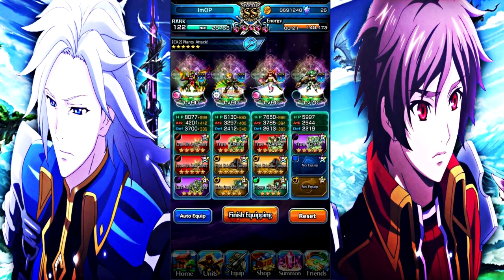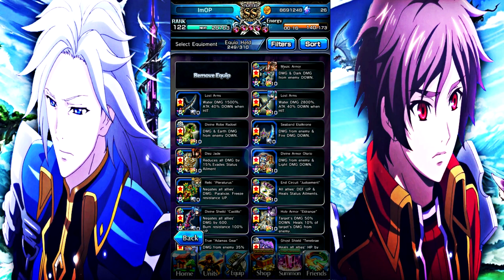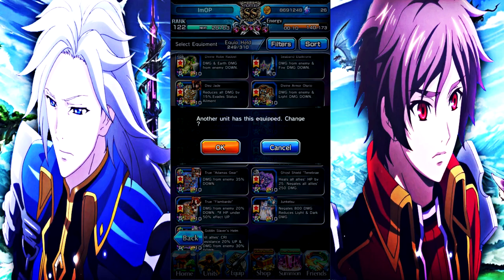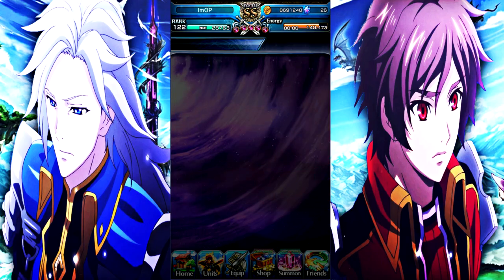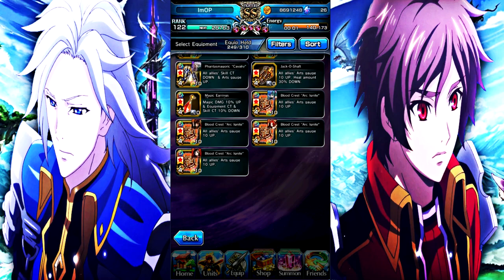For a lot of people, including myself, this banner is a skip. I have every unit on this banner apart from Veronica, so why would I summon? And judging by the stuff that's coming out — especially because a new Sokka is going to be coming along, which is going to be Sacred Union — you may want to save for some of that stuff, even though none of the Sacred Union units are like super broken. I think you may want to just be saving your crystals and stock up while you can.